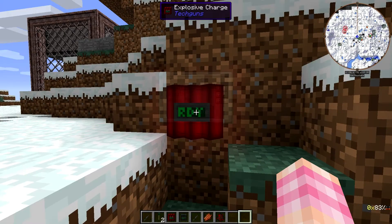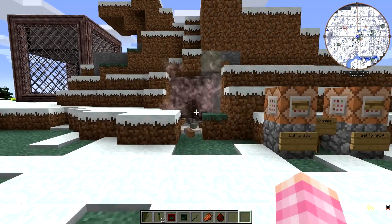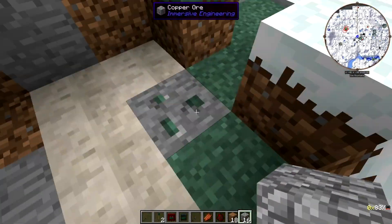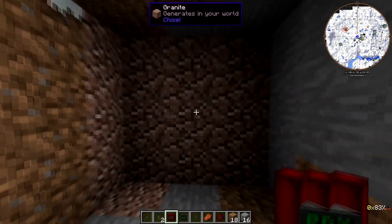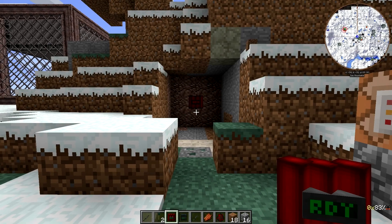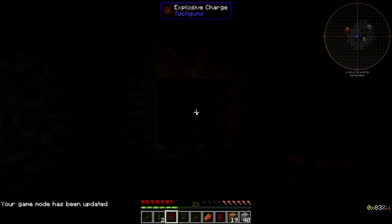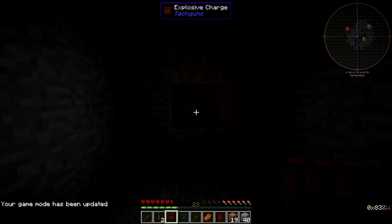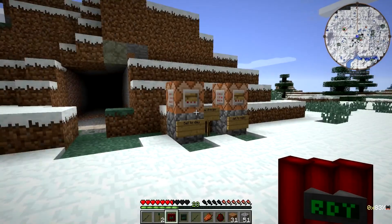We have our delay setting too. So we're going to do a radius of three, a length of five, and detonate it. Now it's armed. Boom — and it drops everything. The explosive charge is actually quite useful. You can use it as a breaching weapon or just use it to mine. It's a little expensive for mining, although you do get more than one when you craft it. I'm going to place one more and stand right in front of it in game mode zero. You see it didn't hurt me — that's because the explosive charges direct their explosion in that direction, so it's not going to deal a ton of area damage around it. It's actually pretty safe.